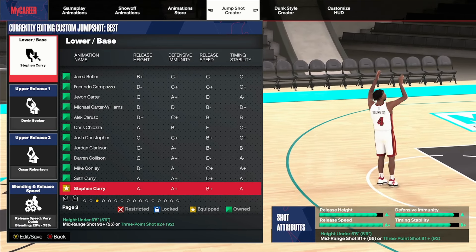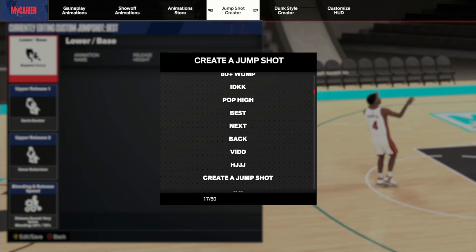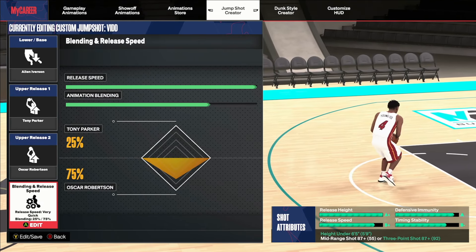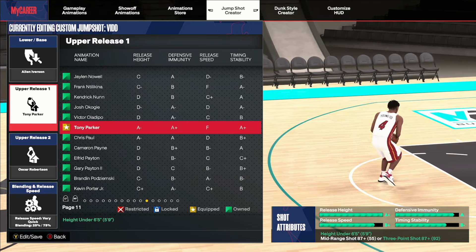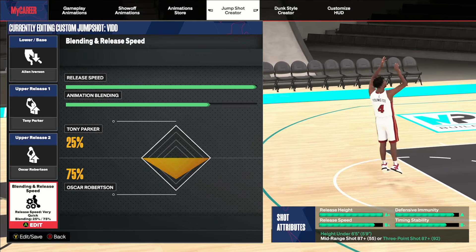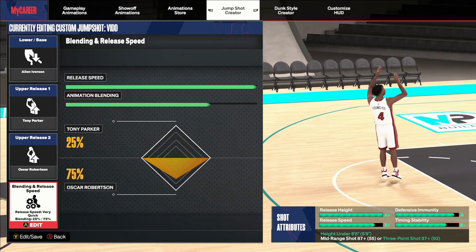Another one I'll mention that I'm not throwing in this video is Jerry West — I just use that jump shot with no custom. The next one I call the Taisino: if you want to use Tracy McGrady but on a small guard, this is that. Allen Iverson base, Tony Parker, Oscar Robinson, and a 75-25 blend. You could use Devin Booker again, but you'll get a little bit better stats with Tony Parker. You can also use Darius Garland. It's very important to know which shot visual cue you're going to use on these builds, because you may be using the wrong one for your jump shot.